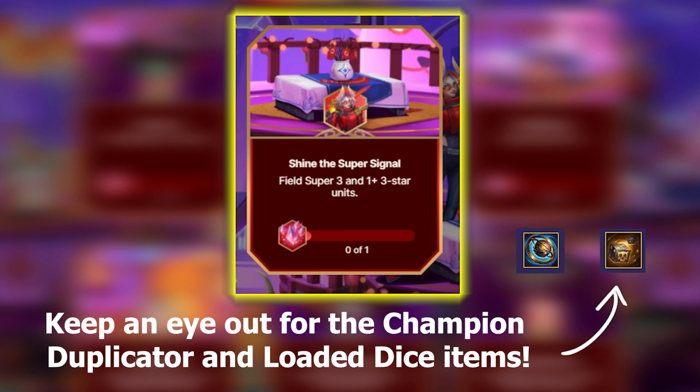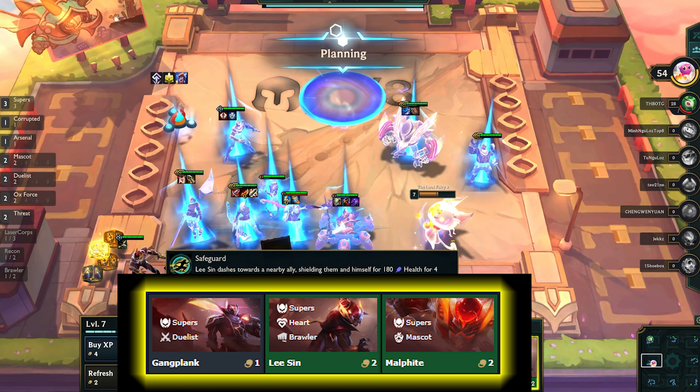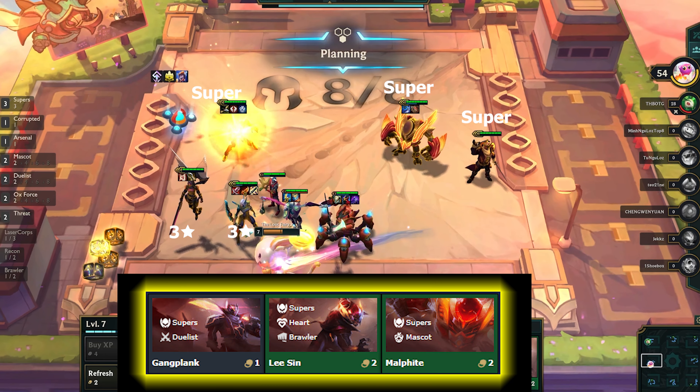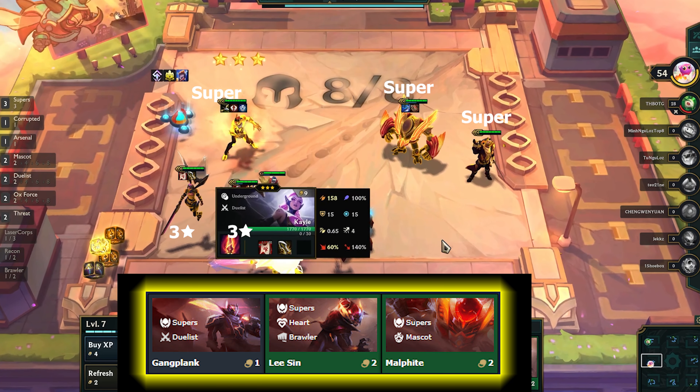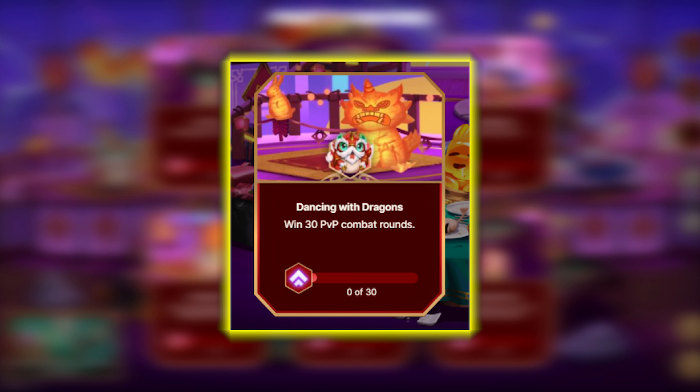The next mission is to field Super three and one three-star unit. The Supers are shown on the screen — there are only three and they are easy to obtain throughout the game, so just pick any one-cost champion and keep collecting until you reach three stars. After that, win 30 PvP combat rounds, which is not all in one game. It only took me a couple of games, and it's really good when you get on a quick win streak.